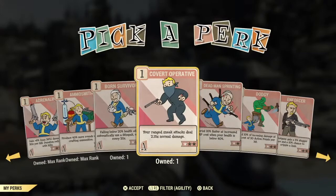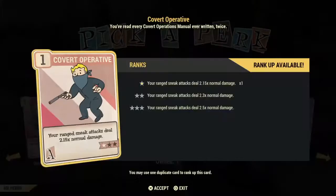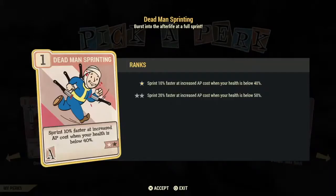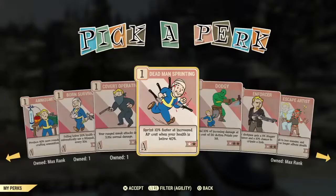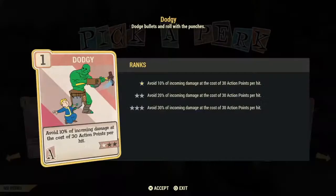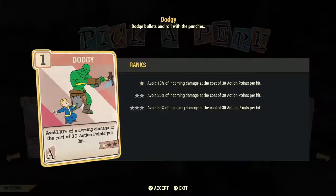Covert Operative is another excellent card if you do any sneaking with a ranged weapon — at the first star you get 2.15 times extra damage. I don't actually put any more points in this since the 2.15 is great, and you don't gain that much more for having more stars. Dead Man Sprinting is a bad investment — yes, if you're below 40% health you run 10% faster, but it costs you AP and you want that AP. Dodgy is another waste card — you avoid 10% of incoming damage but it costs you AP. There's actually a better card in the Luck section that avoids damage without the AP cost.